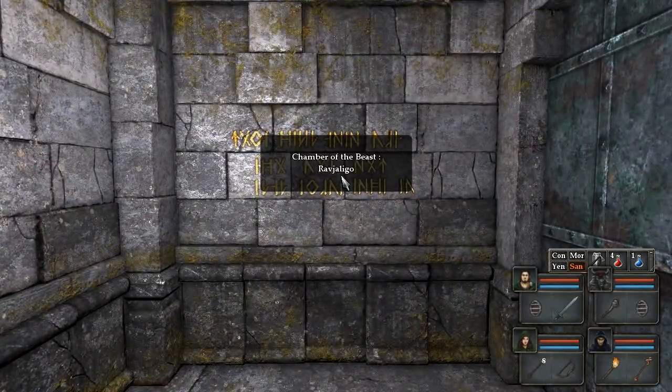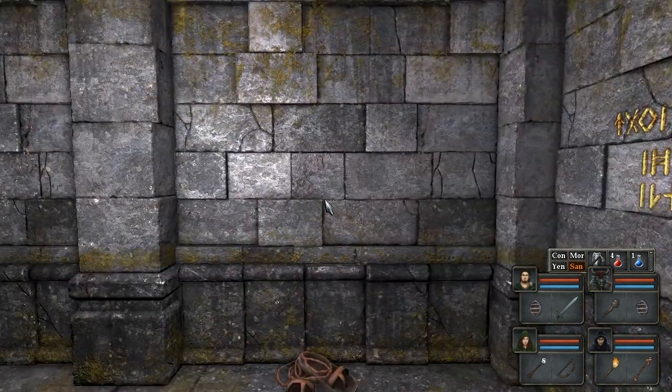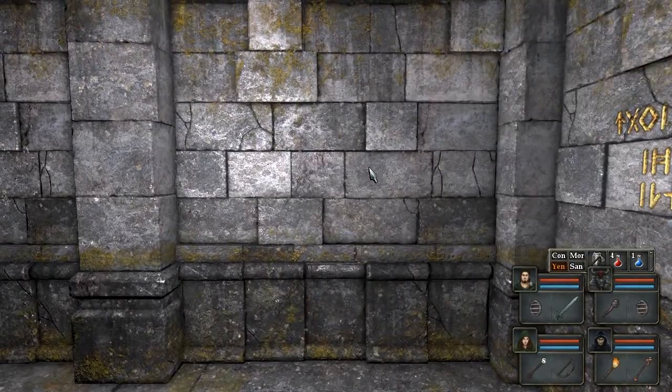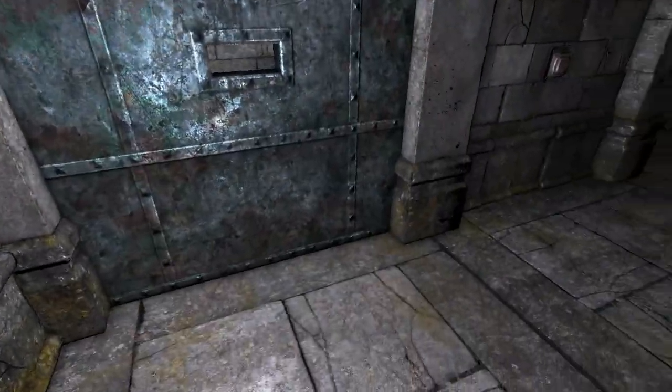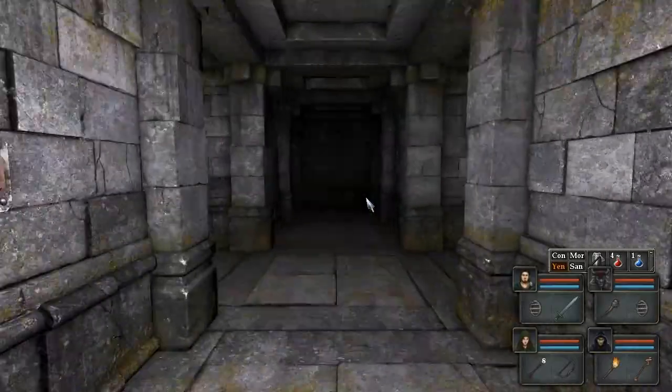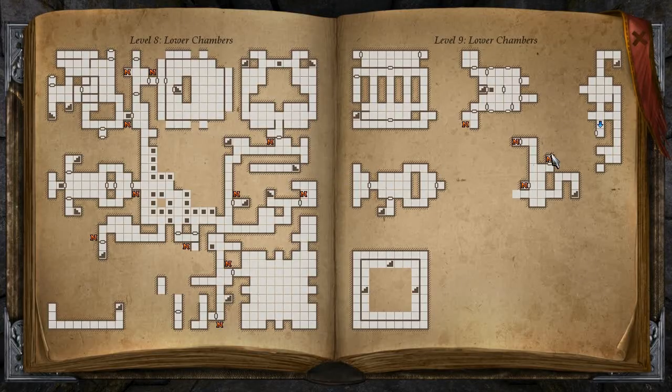Chamber of the Beast — Rav Jaligo. Or backwards: Ogilajvar. I don't think it's backwards, at least it doesn't look like anything. Anybody don't have anything on their feet yet? Chamber of the Beast — I don't see anything in there right now. We're gonna hold off on this beast.